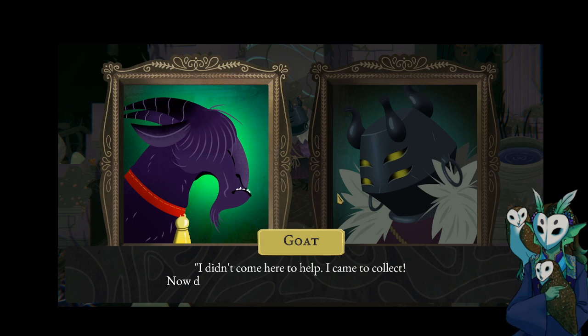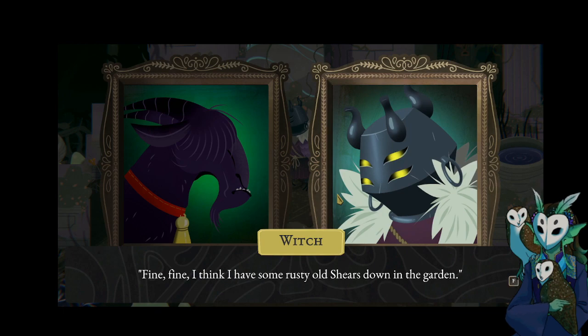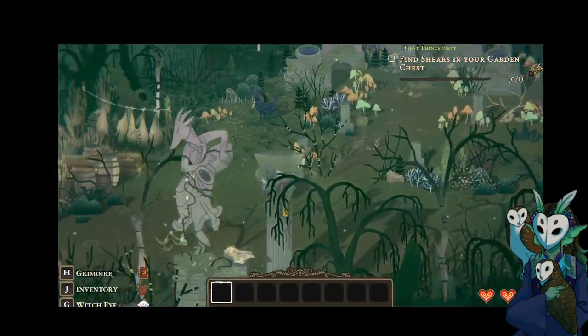"I cannot see. Unbelievable. What help are you then?" "I didn't come here to help, I came to collect. Now do something about this mop of hair, would you?" All right, now I need to go find the shears. Time to go find the shears — now I can open the garden chest.